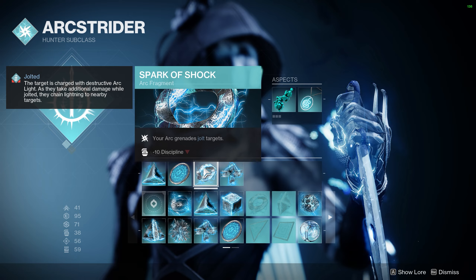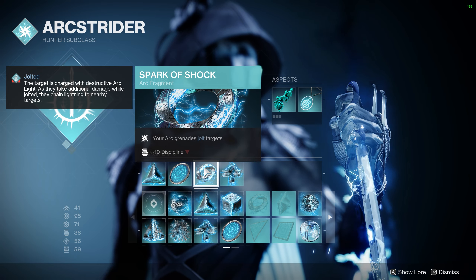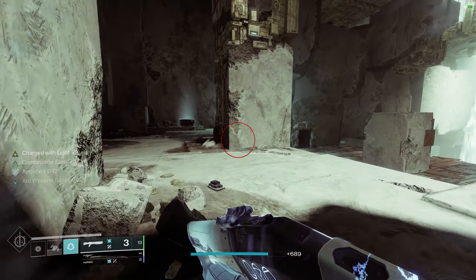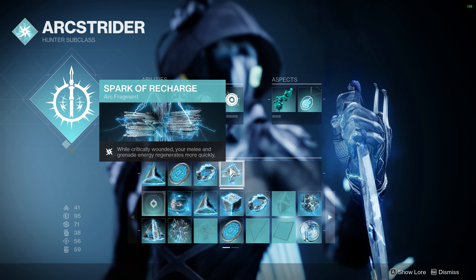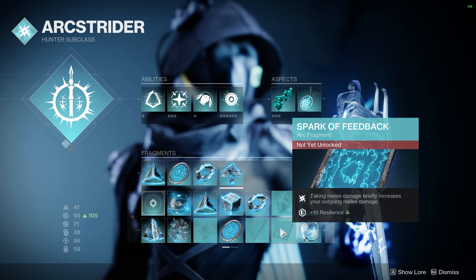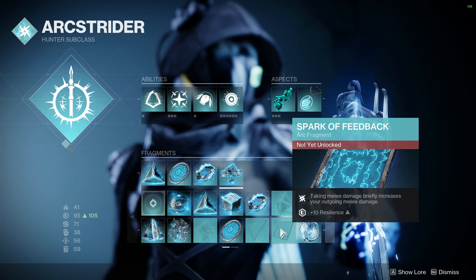Next we have Spark of Shock, which makes our grenades jolt enemies, allowing us to chain Lightning damage off of them and granting us the Amplified buff on kills thanks to Flow State. And finally we have Spark of Recharge, which increases grenade and melee regen when we are low on health. I will most likely swap this Fragment for Spark of Feedback when it unlocks, as that grants us plus 10 resilience and increases our melee damage further.